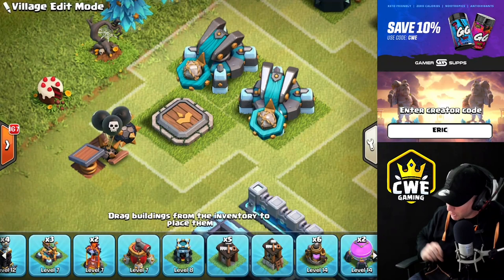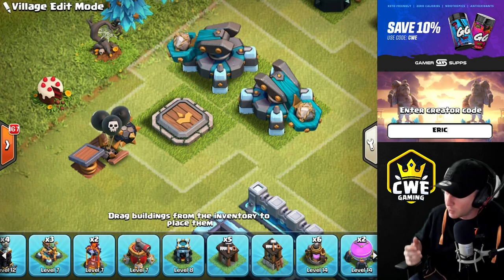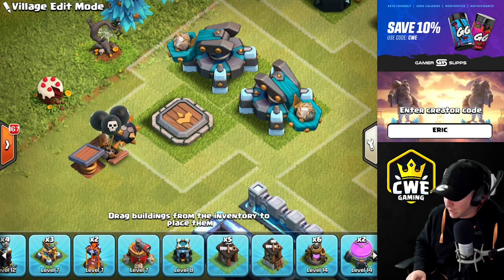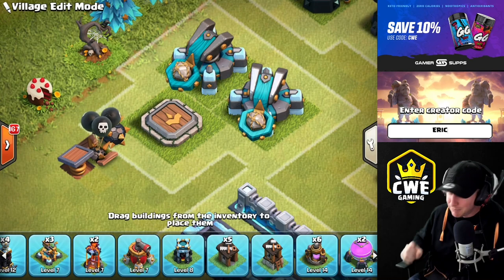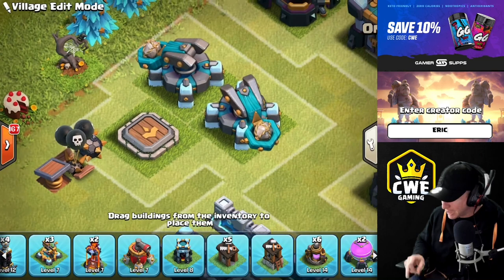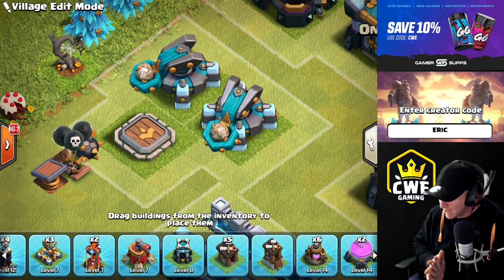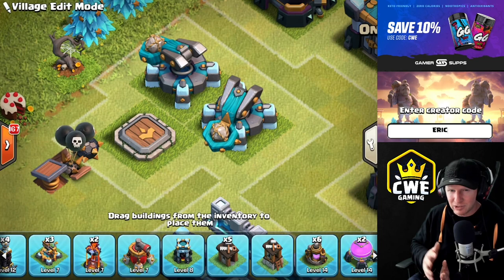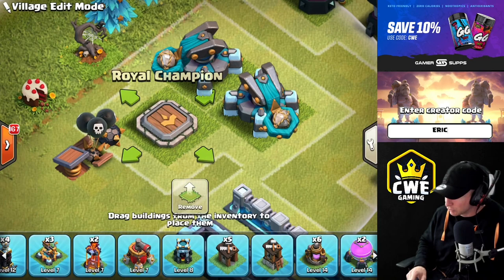We're assuming you're coming in as a max Town Hall 12. If not, strongly consider going back and finishing maxing out before coming to Town Hall 13 — you don't want to come in rushed or disadvantaged. At Town Hall 13 you get six new structures: three traps — a spring trap, a seeking air mine, and a bomb. Drop those right away and use those cheap, fast upgrades as spacers to keep builders busy while you collect loot for higher priority upgrades, since everything at Town Hall 13 is extremely expensive.